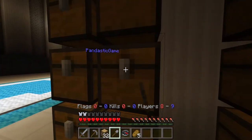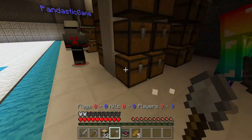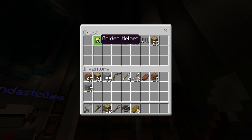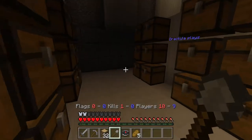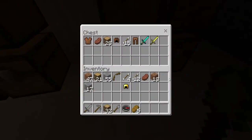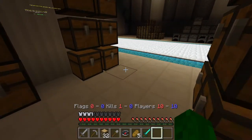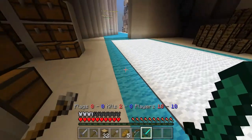Got a bit of food and arrows. I haven't found much yet but I don't want to spend too much time looting — I want to go and do some battling because that's the aim of Capture the Flag. I've got a full set of armor now. Looking for a chest plate... oh there's a diamond sword! Diamond sword in this episode — brilliant!